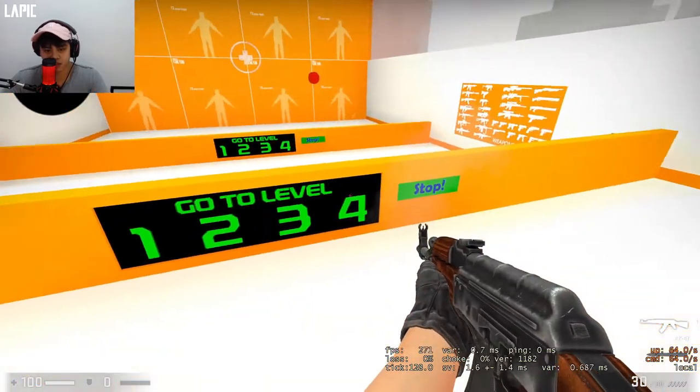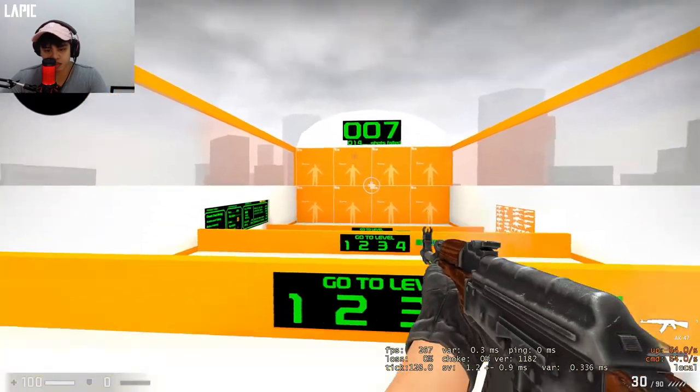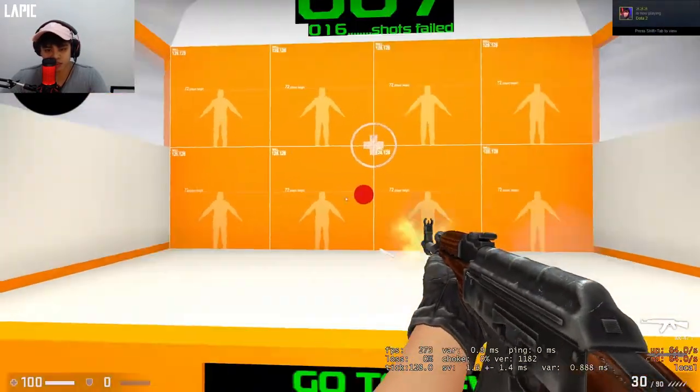You don't need your arm or hand as much depending on how sensitive your sensitivity is. Compared to Level 3 — go back to the middle — you see you don't really move as much compared to Level 1, where you really have to flick.